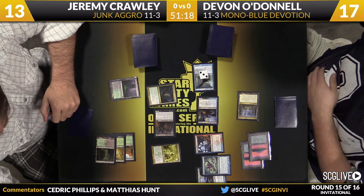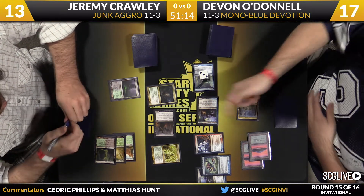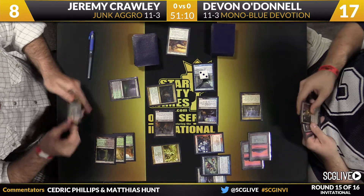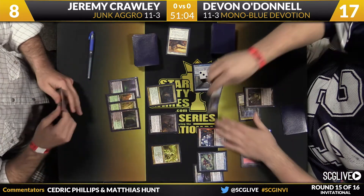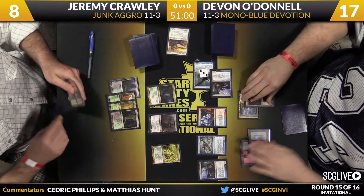O'Donnell certainly threatening lethal next turn. Thassa is just terrifying for these green decks to try to work through. And a Specter trigger — that's going to net up a Mutavault. Can't cast that one. Going to deploy a Mutavault and just kick the turn back. This will be interesting for Devon.